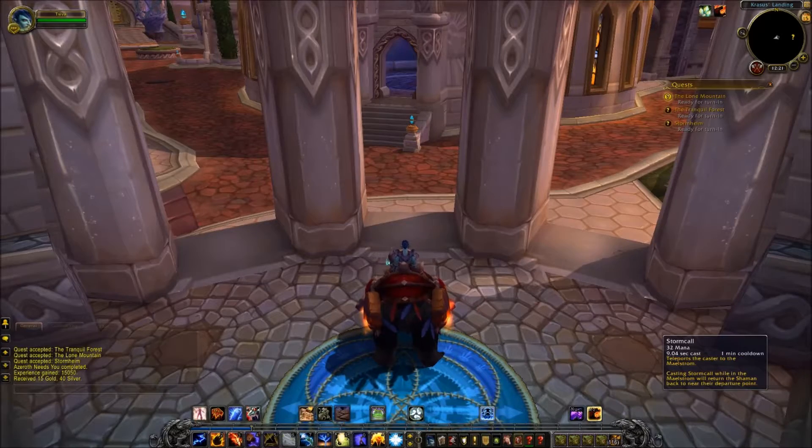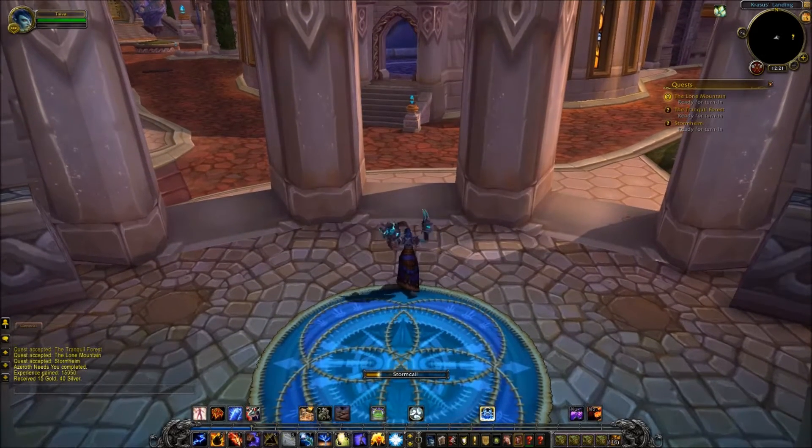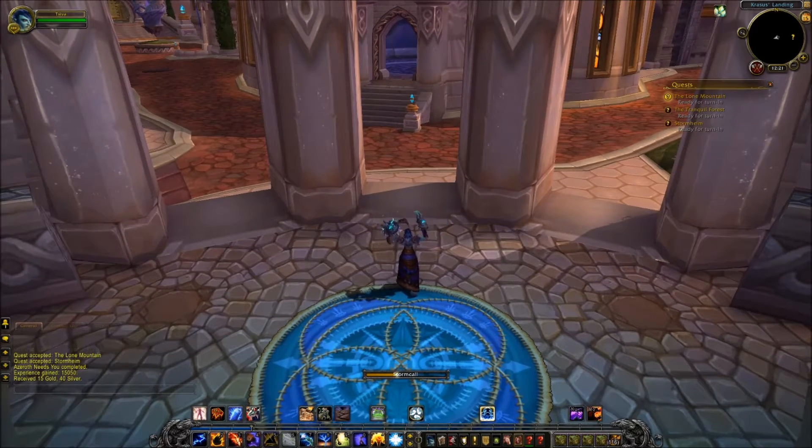But this one is just going to be a quick tour of the class hall and I will show it to you. So we are using our Stormcall ability to go back to the Maelstrom, which is the Shaman class hall.